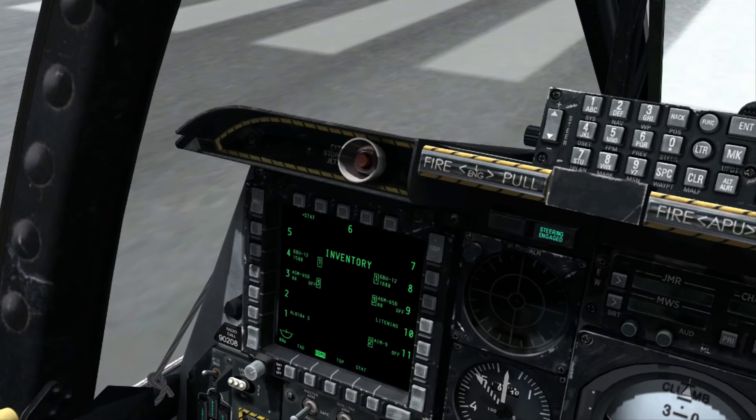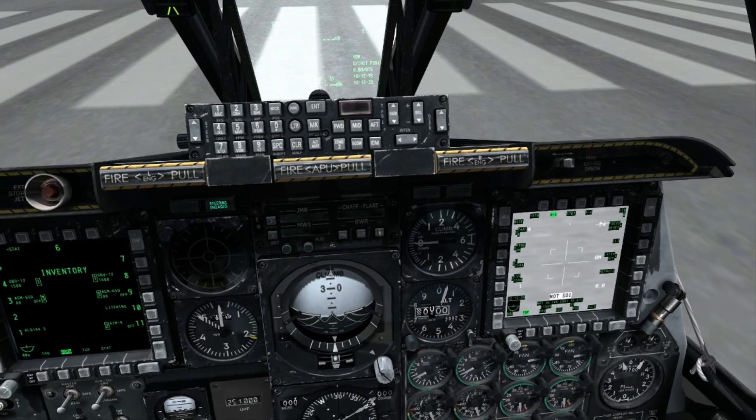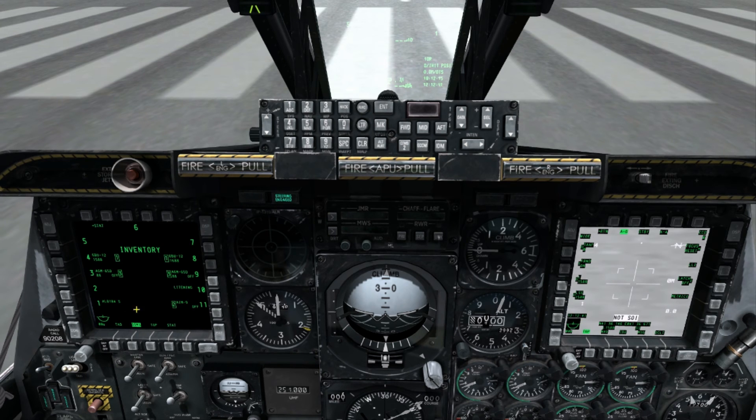Now we're able to see Station 4 carries a GBU-12 with a code of 1588, and Station 8 carries a GBU-12 with a code of 1688, and we have our TGP set up with a code of 1588. Once more I'll demonstrate by changing Station 8 to a code of 1588, showing the process of changing the laser code on the bomb carried on a given station.